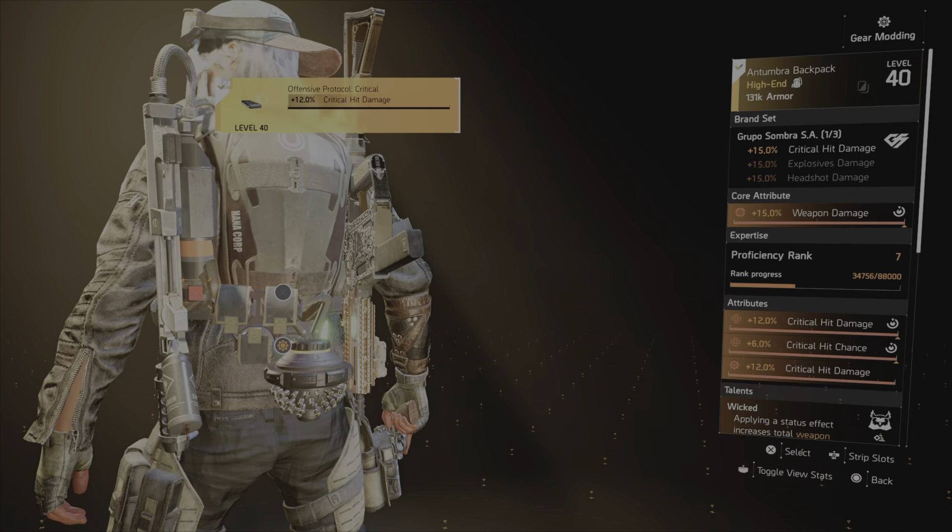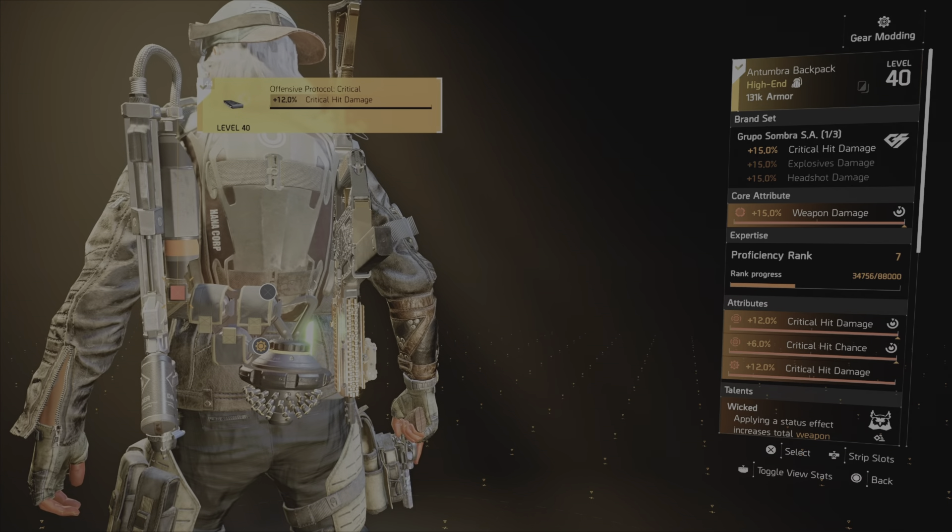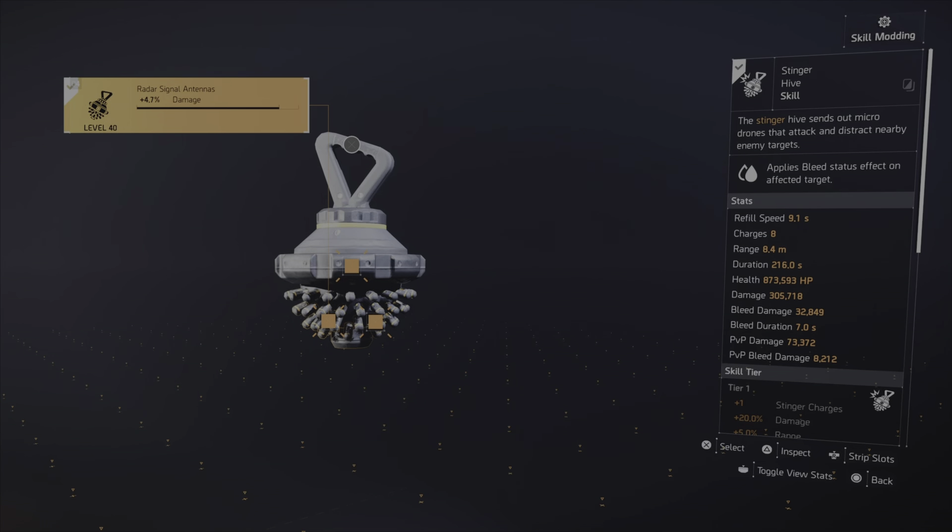As far as skills, you're going to want the Stinger Hive because the Stinger Hive also applies a status effect which makes enemies bleed, which will proc Wicked. Stinger Hive is what I use and I would recommend it as well.